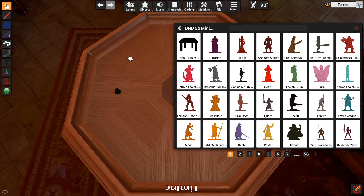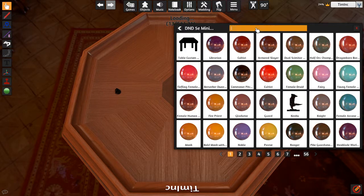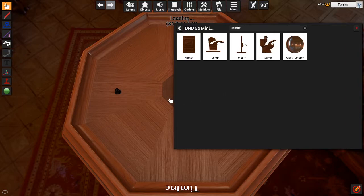You even have a search up here, so if I wanted to find something that's on page 6 — The Mimic. Say I wanted to find a Mimic, I can type in Mimic. Here you go, I got all the things named Mimic in this mod that I'm looking at.